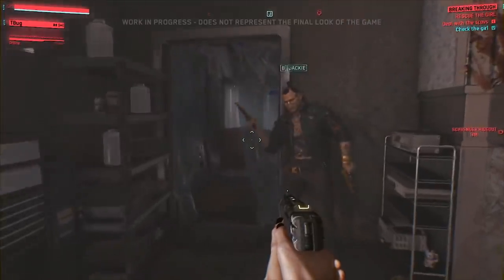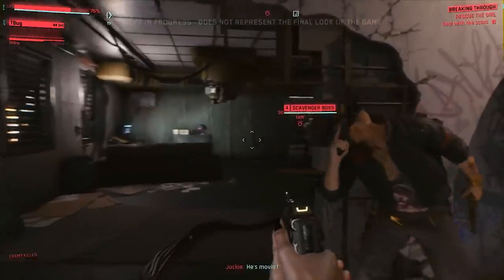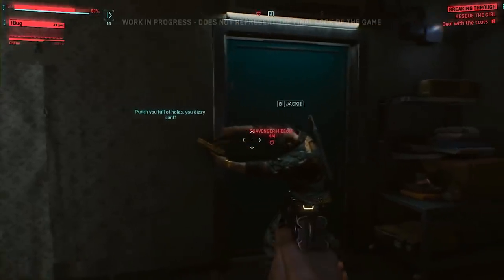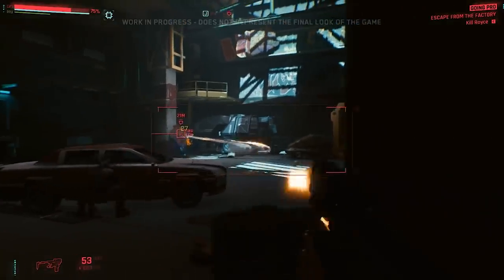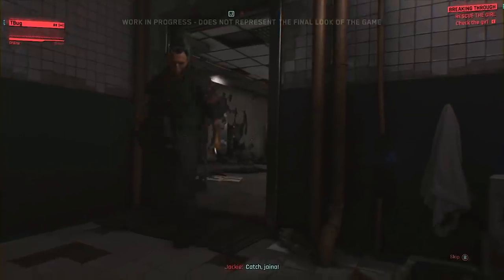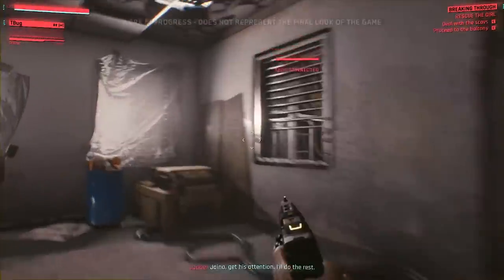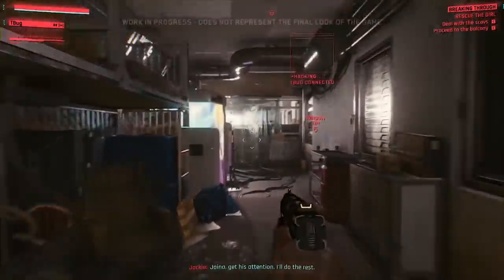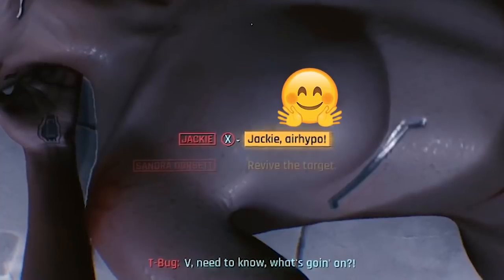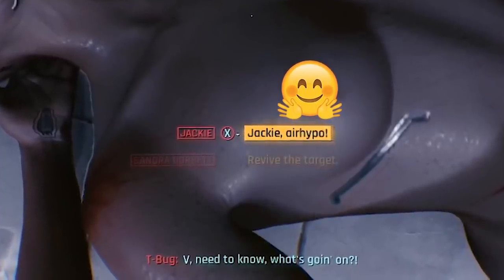Companion commands are something initially talked about in our Cyberpunk 2077 community podcast. This would essentially be us directing our companions into doing actions in combat or during dialogue sequences — examples would be commanding Jackie to lift the car here, or T-Bug to hack the panel here, through your own hotkeys or instructions. In the demo they are largely done autonomously, and although this has to happen in some instances, there have been rumors of the companion command system being deeper than this. A small example is the dialogue option with Jackie where he tosses you the air hypo.